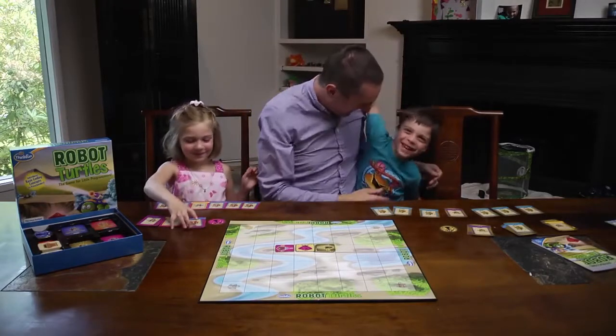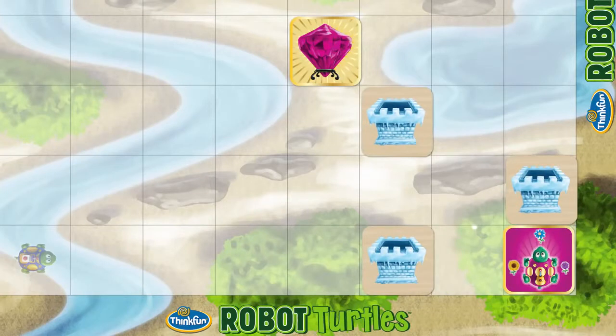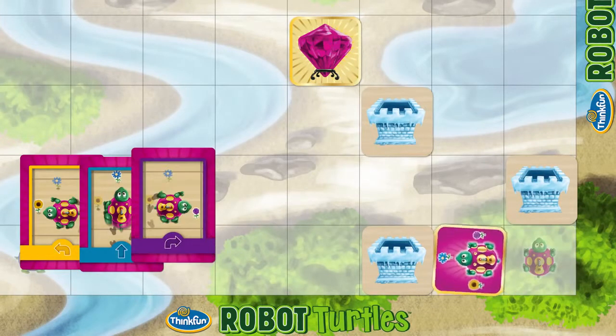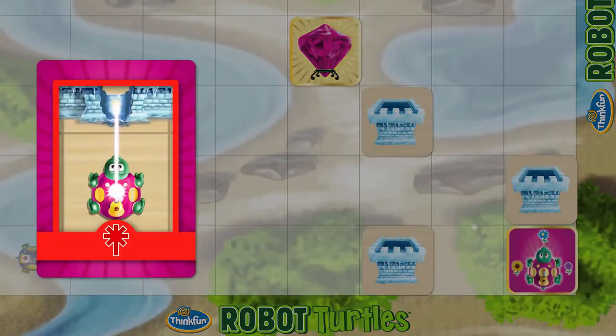For the next game, tell the kids they've unlocked ice walls. Put a few on the board — they'll have to navigate around them to win. Once they get the hang of ice walls, give them the next unlockable: laser cards.